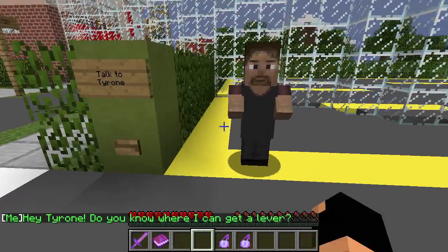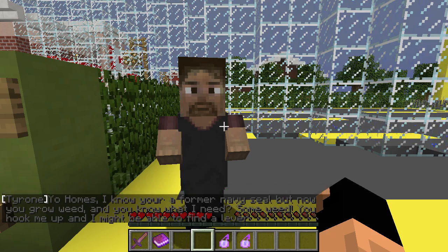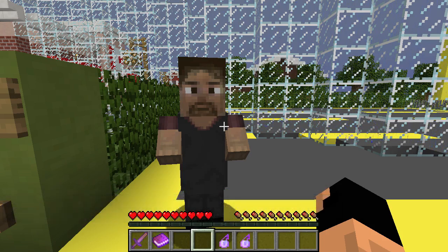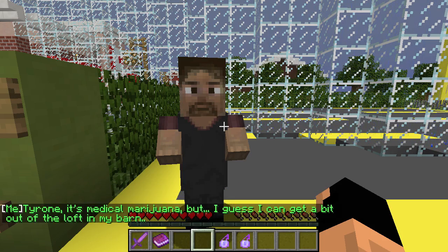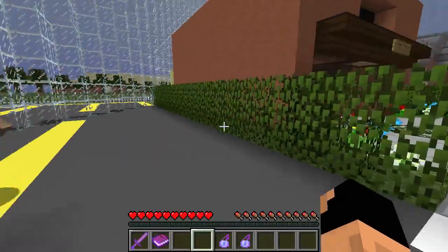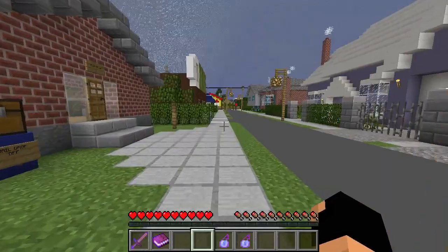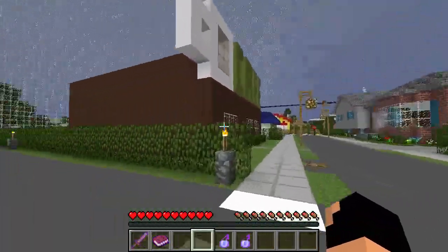Let's talk to Tyrone. 'Do you know where I can get a lever?' 'No homes. I know you were a former navy seal, but now you grow weed — and I need some weed. You hook me up and I might be able to find a lever.' Tyrone, it's medical marijuana, but I guess I can get a bit out of the barn for you. This took a turn. This escalated quite quickly.